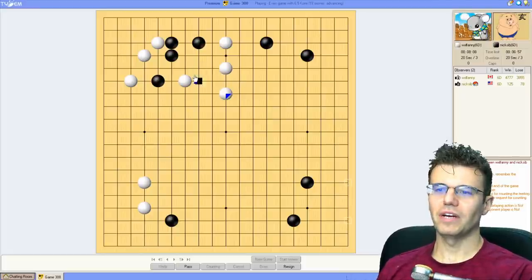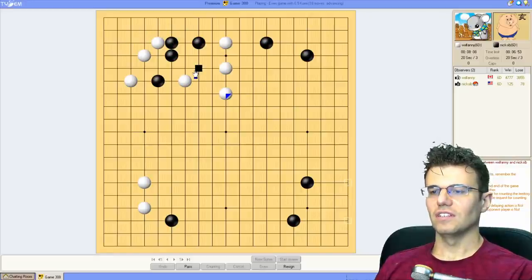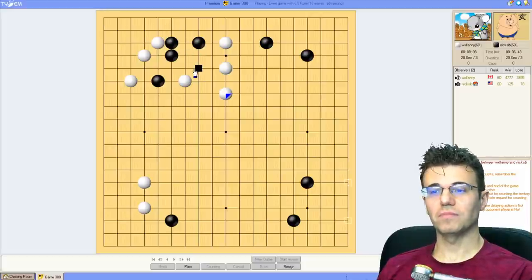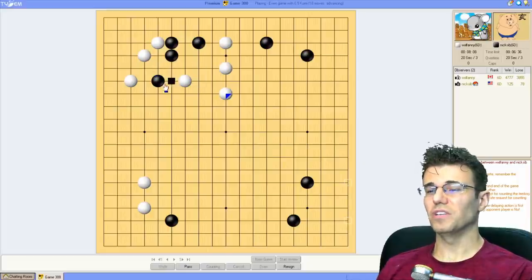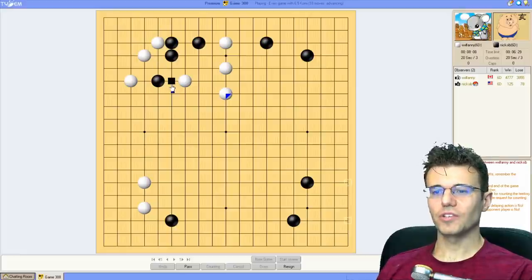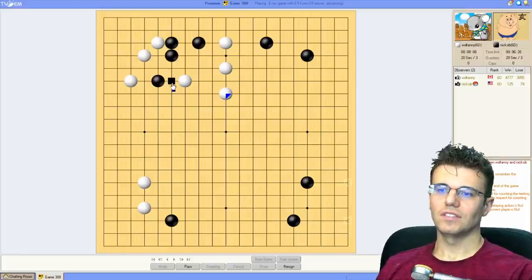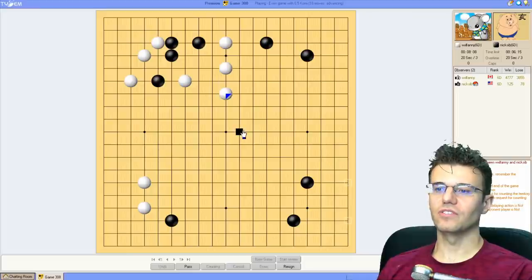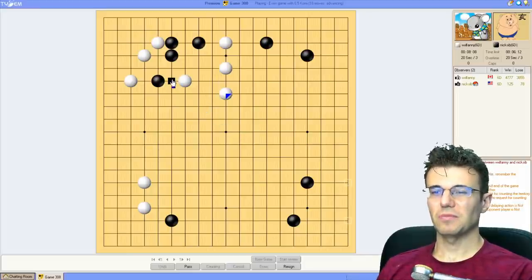Okay, they're gonna back off and protect - that's fine. Making shape and living is real slow, but sometimes before we can have the real fun we have to have a little fun. It's aji for him to cut, but when he cuts I'm going to want to tend to this group. Just getting out here seems fun - keeping a weak group versus a weak group seems fine. I'm very tempted to stay connected now that white has solidified this group. Is that the most fun though? It's probably more fun than just living.